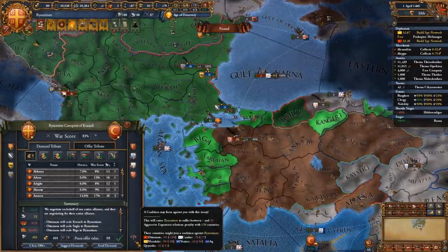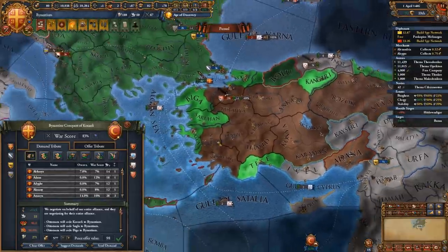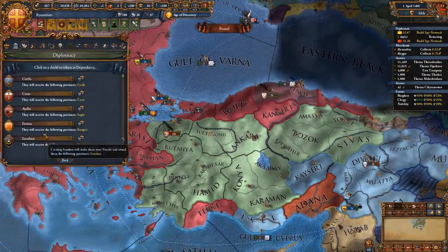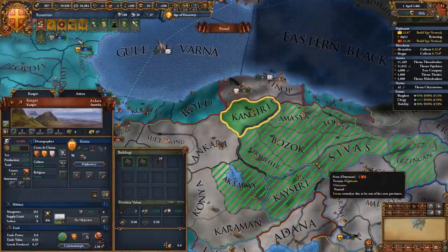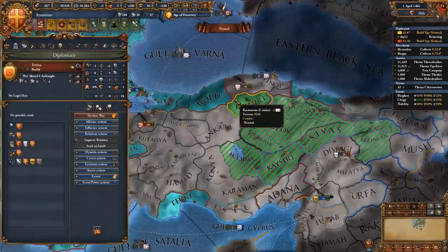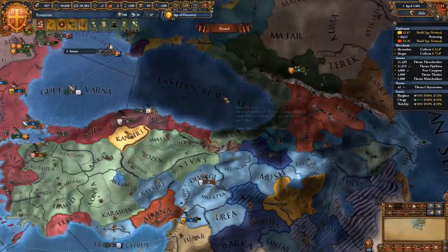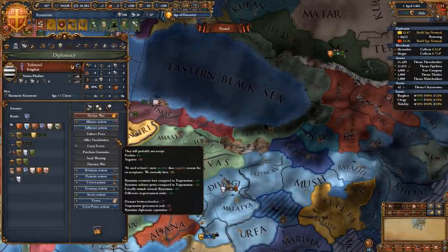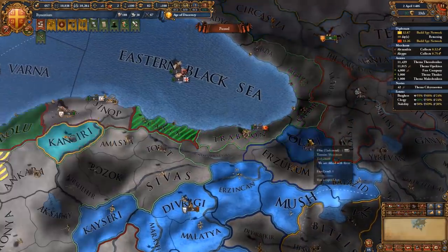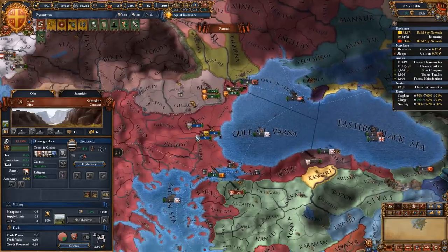92 aggressive expansion and a small coalition — not too bad. I'm taking Teke instead of Aydin to get claims on the Mamluks, since I want to go to war with them next. I'm also releasing Eretna, taking Kangiri province — meaning in the next war against the Ottomans, half their territory belongs to my vassal's cores. I'll probably also release Germiyand later. For now I'm making Trebizond a vassal — they want to be best friends because Trebizond has cores on all this territory, so I basically control the western Anatolian coast.